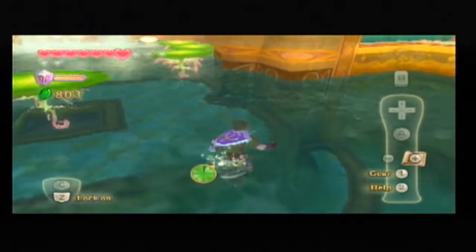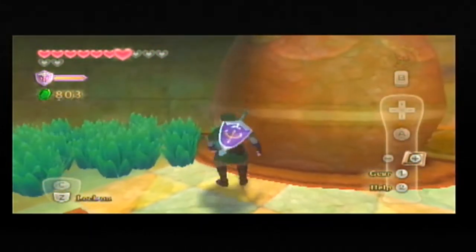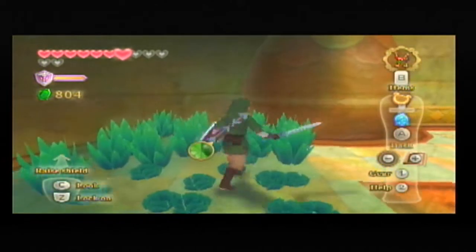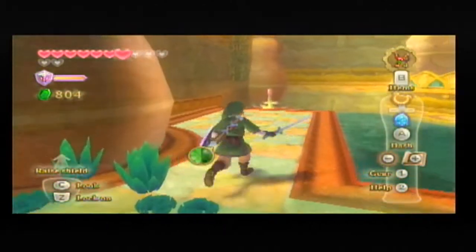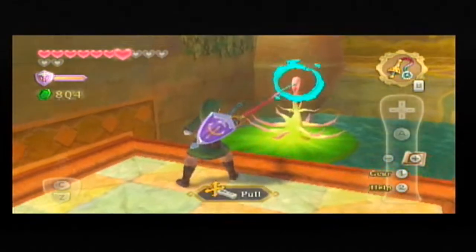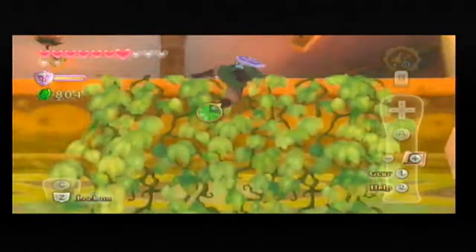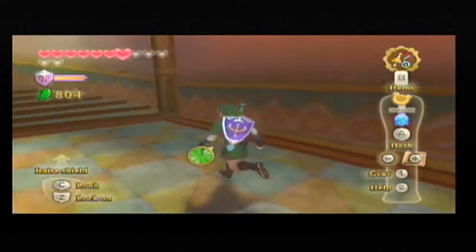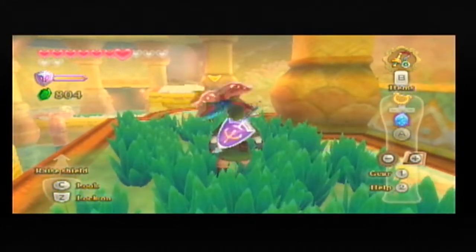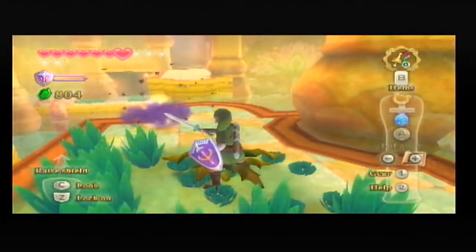As I was saying, gonna try and get my health back, keep an eye out for materials, and the ultimate goal — get that key. Let's go on up. So right at the top, we are going to face off with a Quadrababa. And there's a lot of grass, so who knows, maybe there's some hearts stashed away.